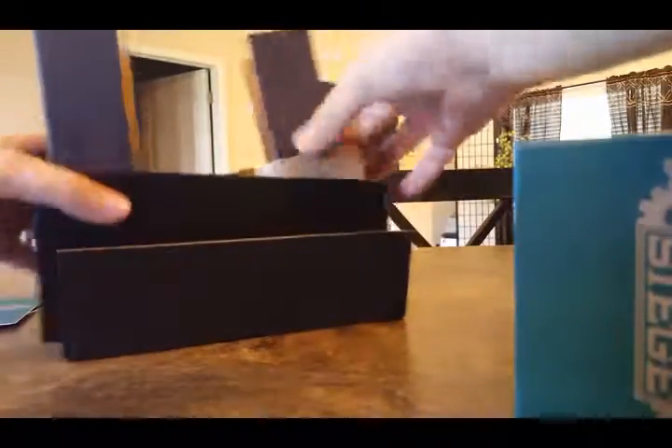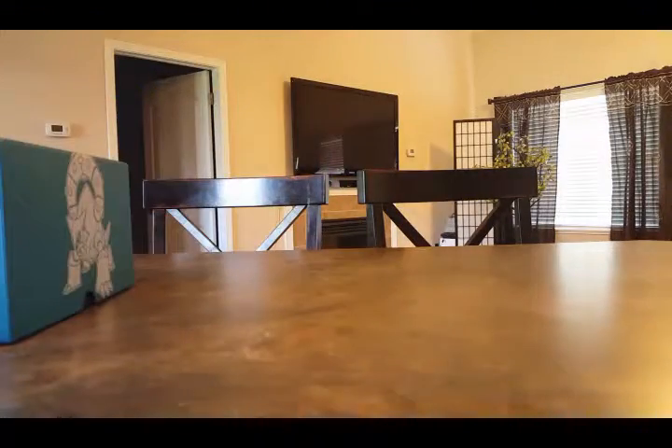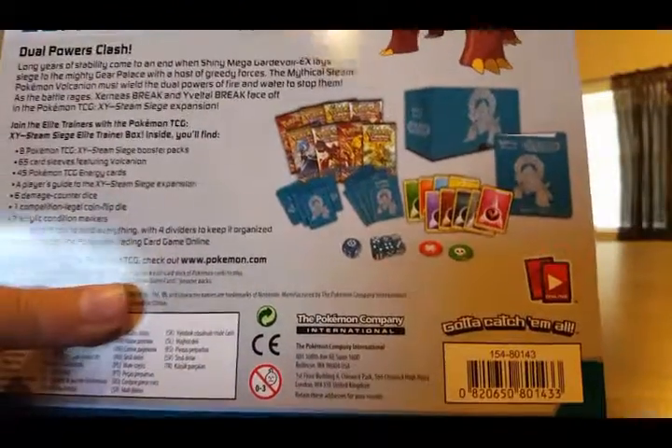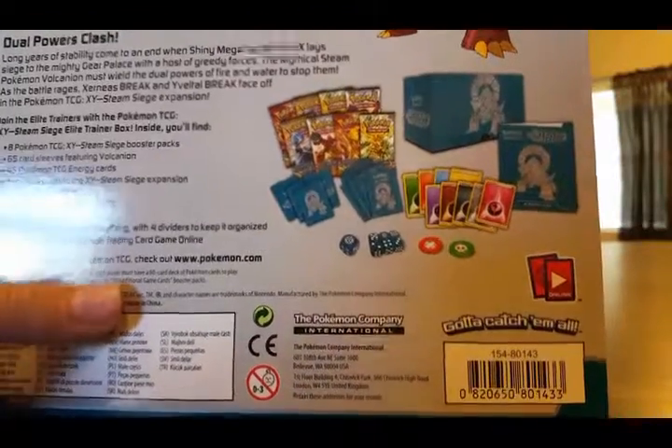We got the energy, our sleeves, and this part of the box that can become a holder if I just put that right there. So yeah, it becomes a holder. Let's check the back to make sure we got everything — we got the holder, the player's guide, the energy, the coins, the dice, the sleeves, the deck binders, and the packs. Yes, we got everything this time — so no getting a new one!